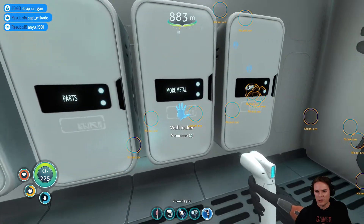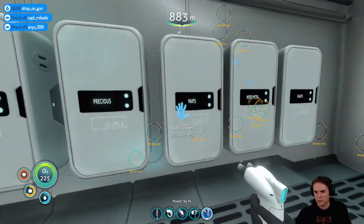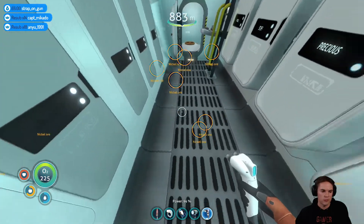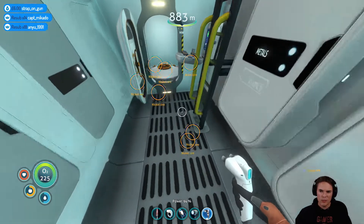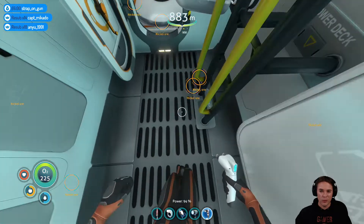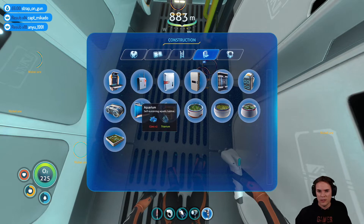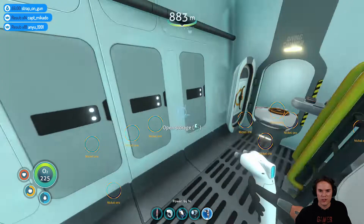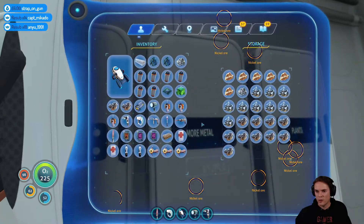Computer chip, silver ore, fiber mesh. Move the battery charger onto the new base — yeah it probably makes sense. I think I brought materials to build one of those as well. I want two silver and two copper — do I need to take an extra titanium? I'll take one extra. Actually no, I've got it — two silver, two copper, let's do that.